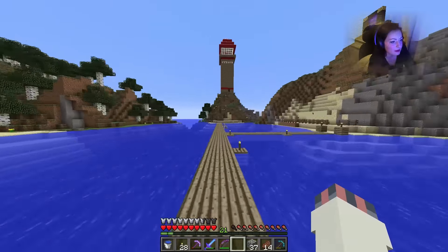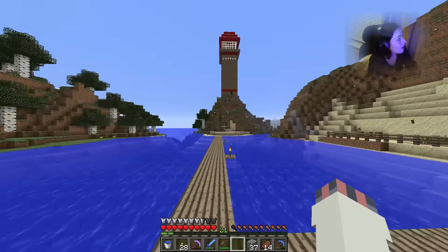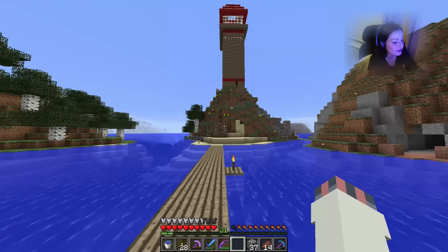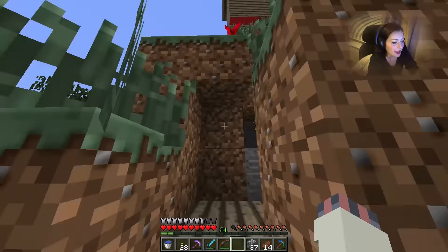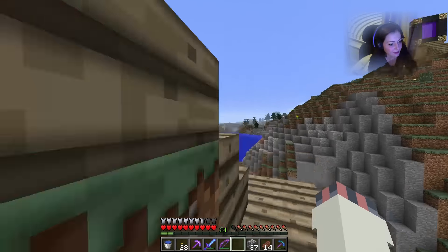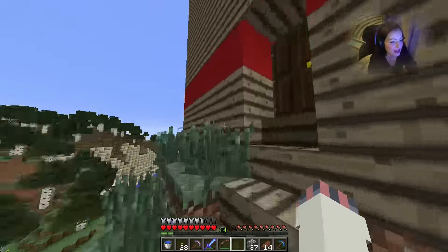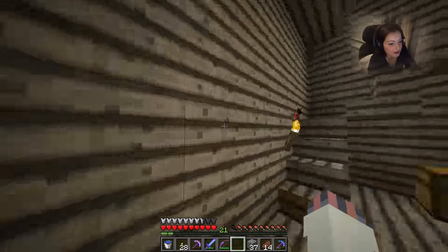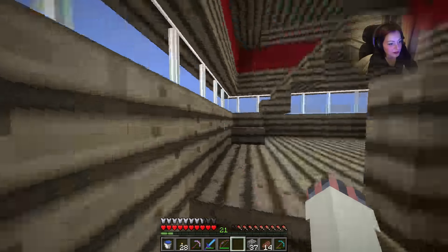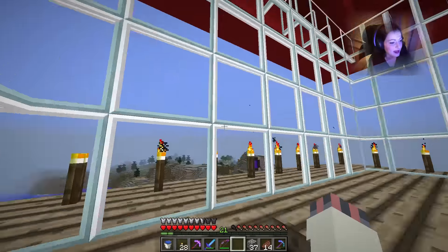Oh my gosh guys, and it was our red sheep that called us home! Hi Bob. Let's go. So we've got our first ender chest which is really, really cool. We're going to go do that now. So we are going to have one of them here at least. Let's go on upstairs. We don't have enough blaze powder to do the third one just yet, but we can do that once we're in the nether.